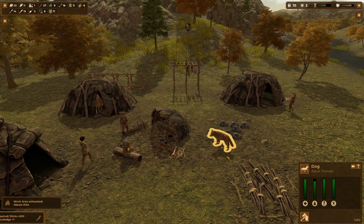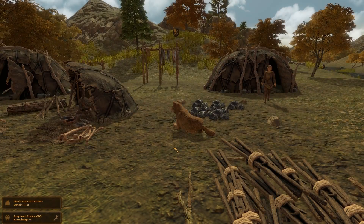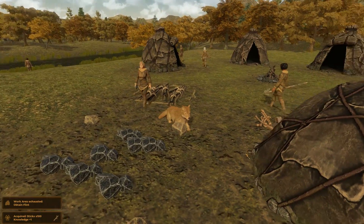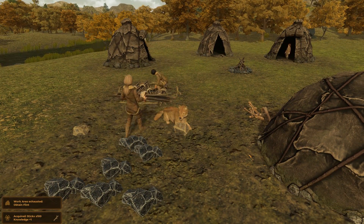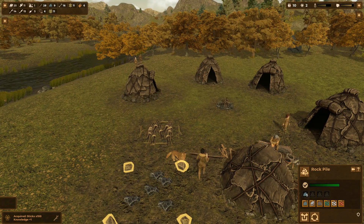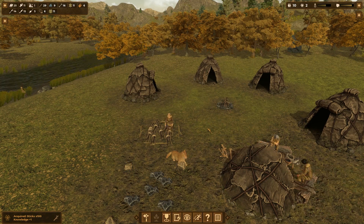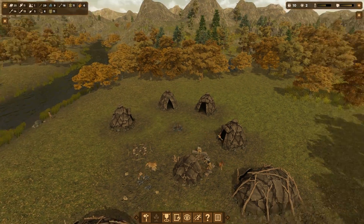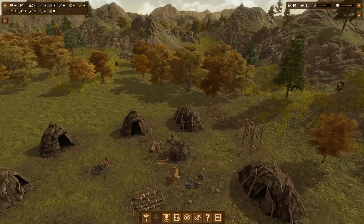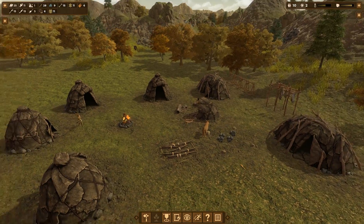Look at this — there's one of our first dogs, an adult female. Pretty cool! I don't think we can actually control them, but we can select them. They will help defend the village — if we get attacked, they'll join in the fight and protect our humans.